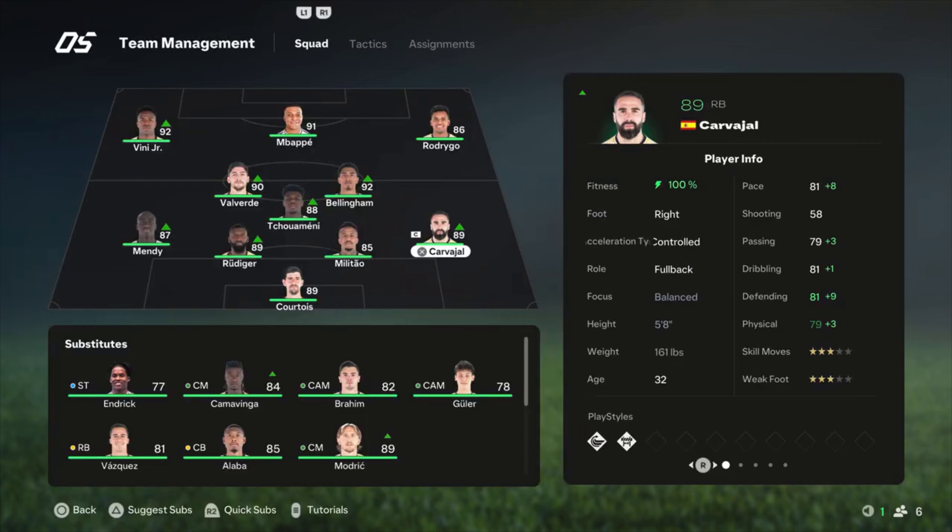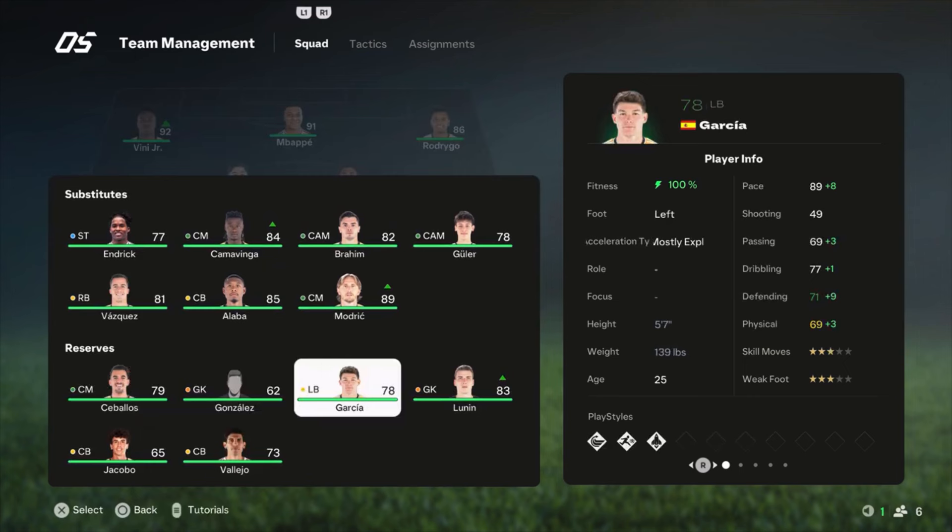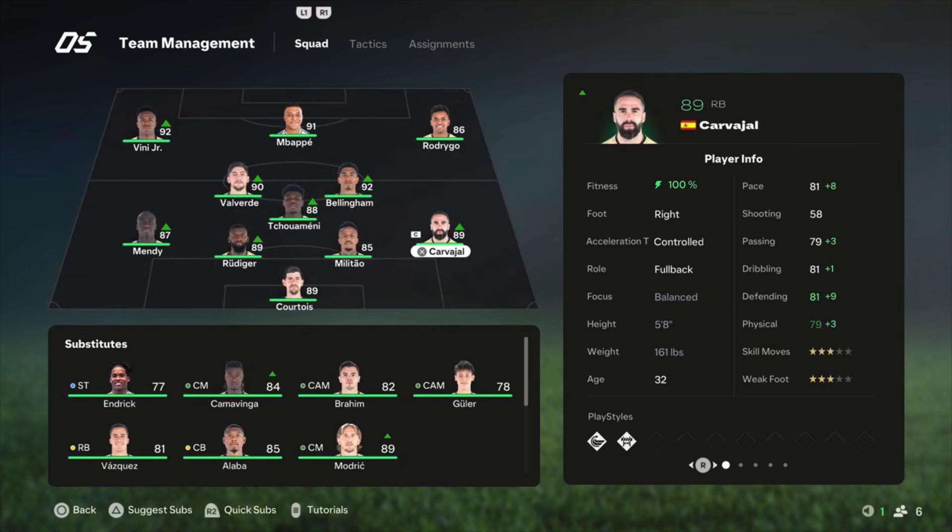Now the squad lineup: Courtois is the goalkeeper; Carvajal is the right defender — he's injured in real life but you can still play with him, 89-rated, not super fast at 81 but there's no really faster option unless you use Garcia, though his defensive stats are worse. Militao and Rudiger are the center backs, and Mendy is on the left side. Tchouameni is the defensive midfielder — in my opinion the best defensive midfielder in the game. Bellingham and Valverde are the central midfielders, both fantastic at 92 and 90 rated. Rodrygo on the right side of attack, Mbappe as striker, and Vinicius Jr. as the left winger.